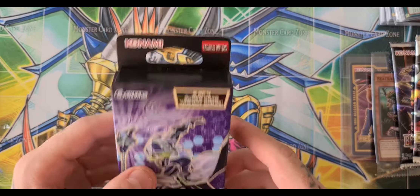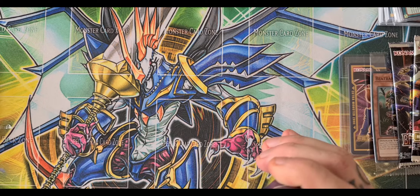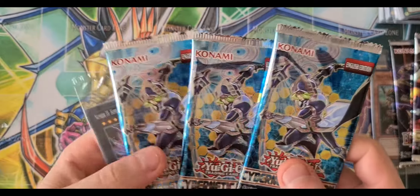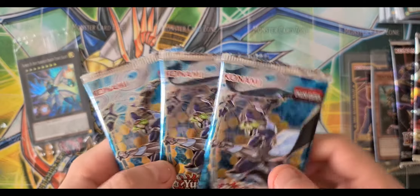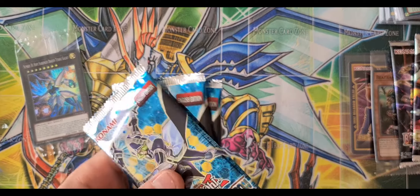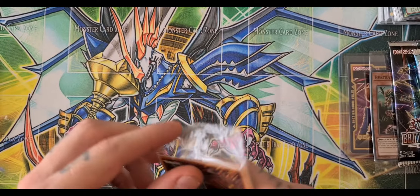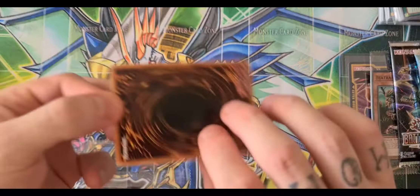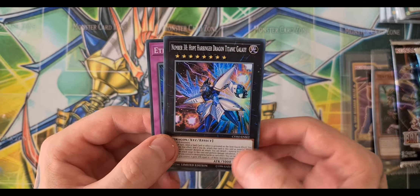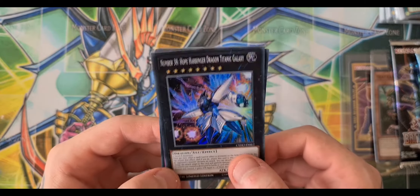I'm going to start with this one. As with any special edition, you have three booster packs and the promo. This is Cybernetic Horizon — nine cards. I'll open the special promo pack first. We have Number 38: Hope Harbinger Dragon Titanic Galaxy — wow, that's pretty cool.